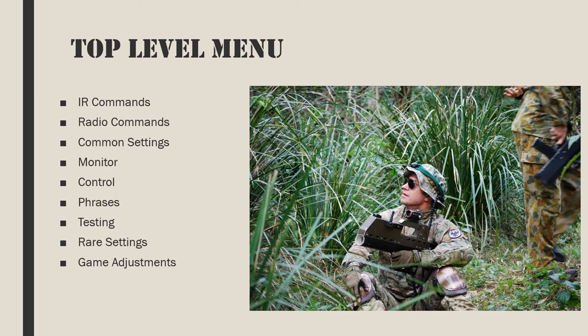Monitor: search with radio for devices of the selected type. The user then selects the specific device and the system returns key information about that device. Basic scoring information and team setting are shown on the list of matching devices. It's useful to have an alias assigned to each device. Control: remotely control devices on the same battle by radio. A reset can be sent to a specific device by radio, which means device roles can be changed remotely from the master controller. Phrases: trigger pre-recorded phrases from the master controller to play on gaming guns on the same battle.